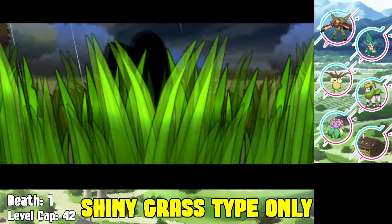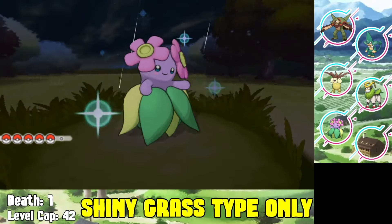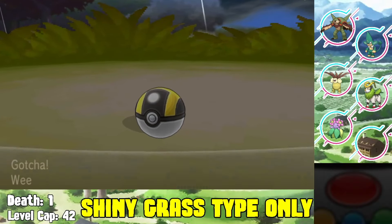On Route 14 we find our next shiny Pokemon in the grass - a shiny Weepinbell. It looks barely any different, but we capture it and add it to our team. It also evolves with Leaf Stones, so we have to do more super training, which is kind of fun.